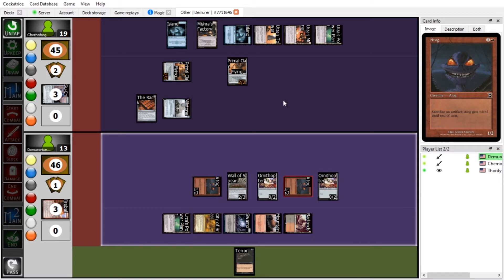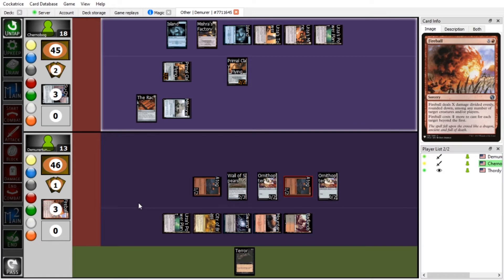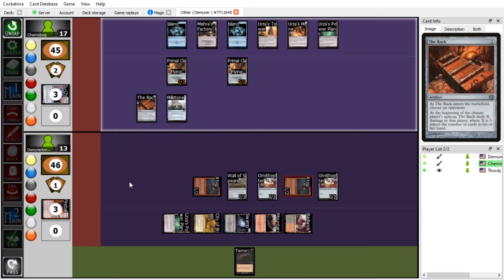Two Atogs coming at me — they're one, two, Zulu. I'll take them. You still have three cards in hand. Strip Mine! Now you can keep me off Tron.